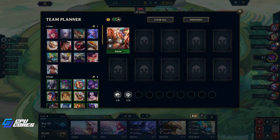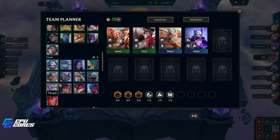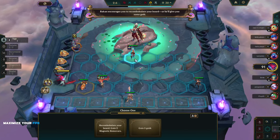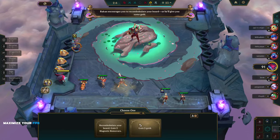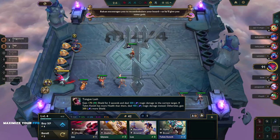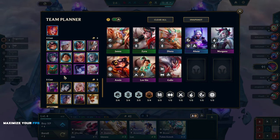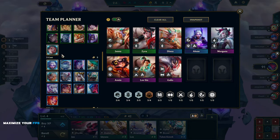Let's look at what we're doing: we're doing Janna, Riven, Elune, Diana, Morgana, Annie, Lee Sin. Should we recombobulate? Maybe if we go like this — but that's not really that good, we'd only get a couple of four-stars, probably not the best move. We're gonna want the Galio for the three exalted, and that's our level eight. This is usually about as far as we get. We have Zyra in there, and we don't have Rakan. Because we're taking Elune and Galio, we're a little lopsided.